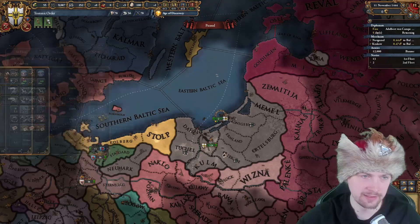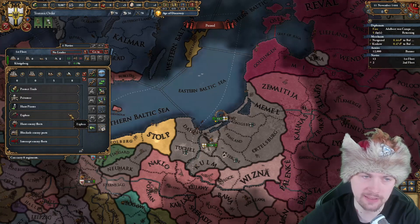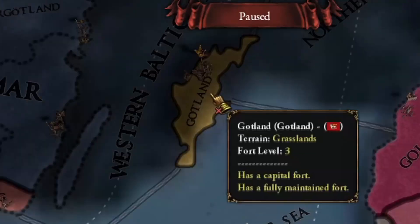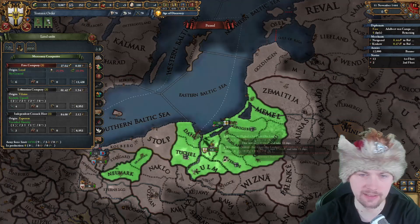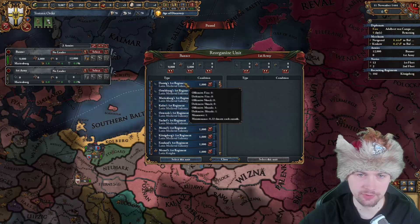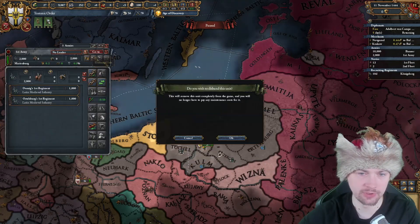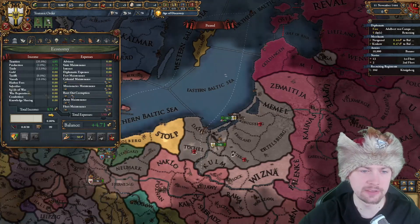I'll send the barracks to protect trade in the Baltic Sea while the rest of the fleet will be hunting pirates, because Gotland is about to be a pirate and we need to stop that. For the armies, I'll go ahead and start recruiting a free company while getting rid of 2,000 infantry to be on the force limit.